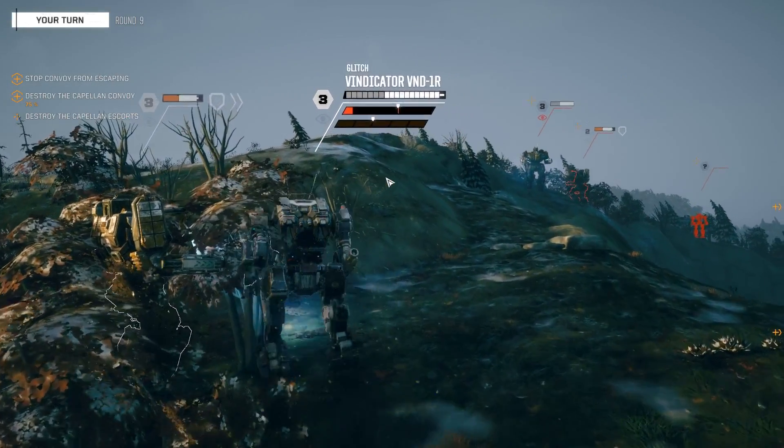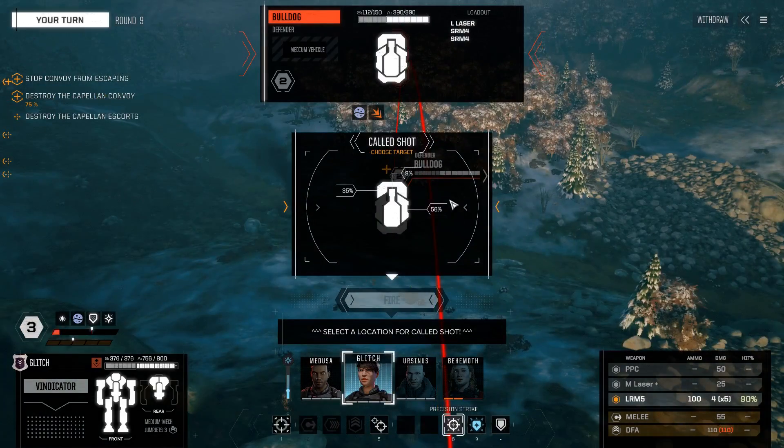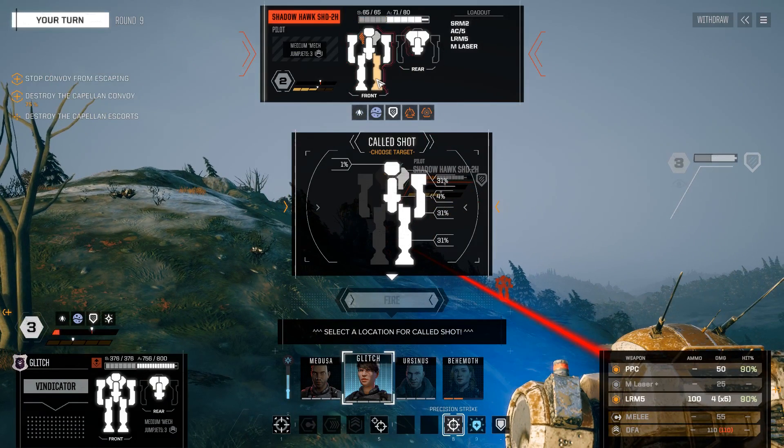Just a Shadow Hawk left from actions this round, so we can morale it down I guess. We haven't done anything to his legs - aiming at his legs, we haven't done any damage to them. Strip the armor off his torso, but I'm not sure I can get that left leg down.